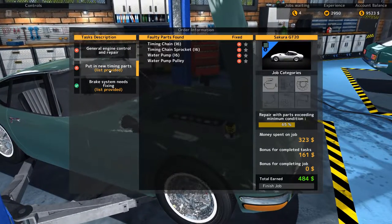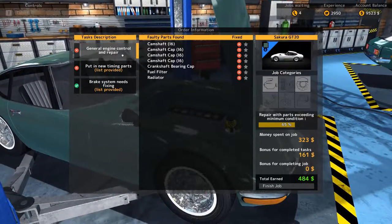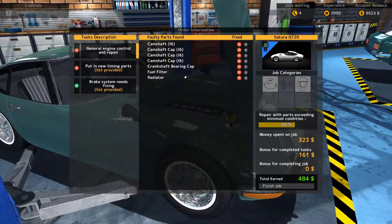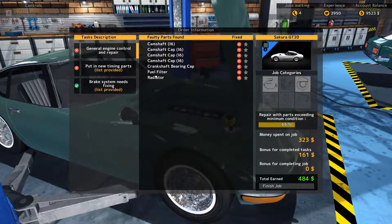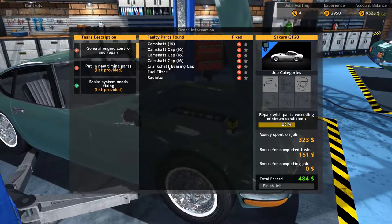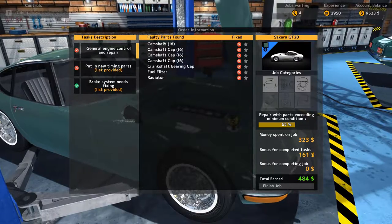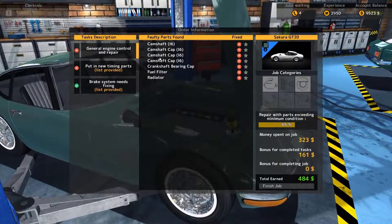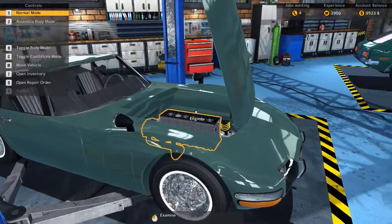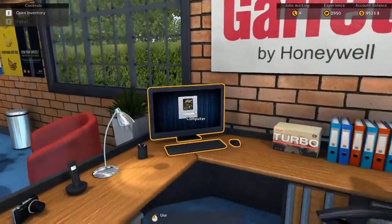Anyway, back to this one — we've done the brake system, and we've got to put in the new timing parts. We had to pretty much take apart the entire engine, so before we even get to the timing parts we have to put the entire engine block back together. This is the list of what we need to purchase: three camshaft caps, one camshaft, one crankshaft bearing cap, fuel filter, a radiator — all i6 inline-six versions — plus a timing chain, i6 timing chain sprocket, and a water pump i6.